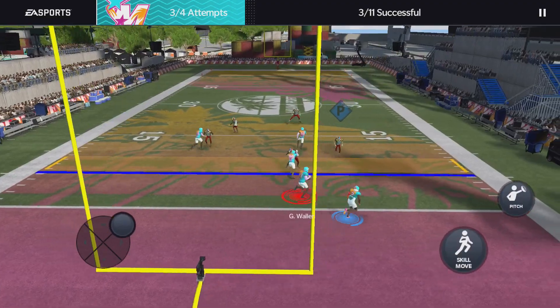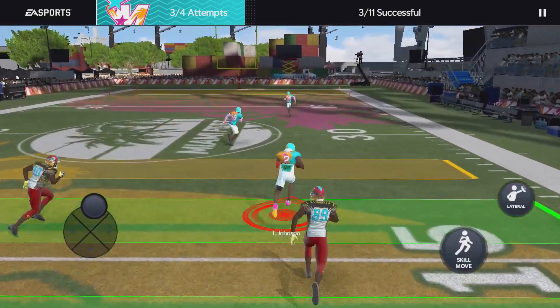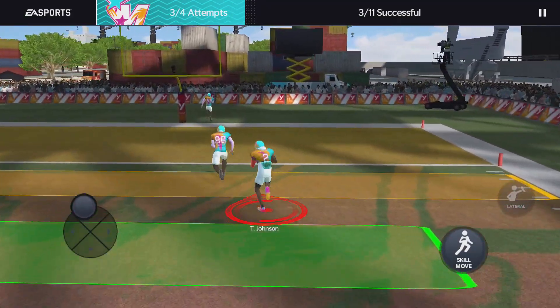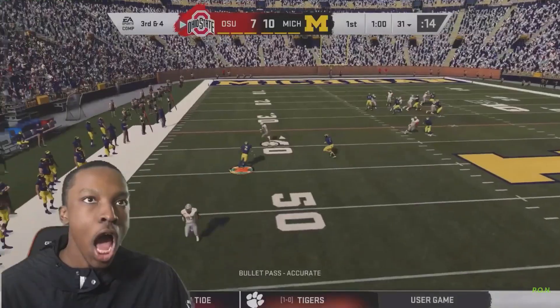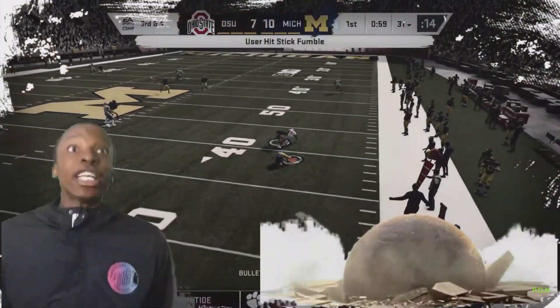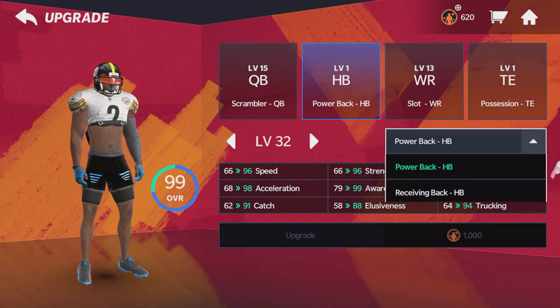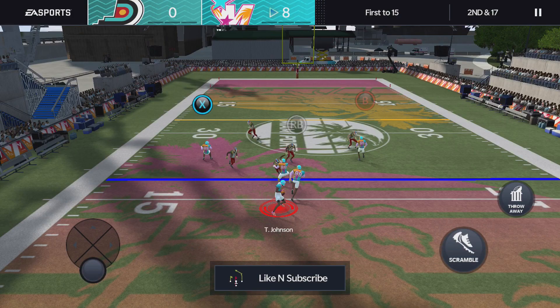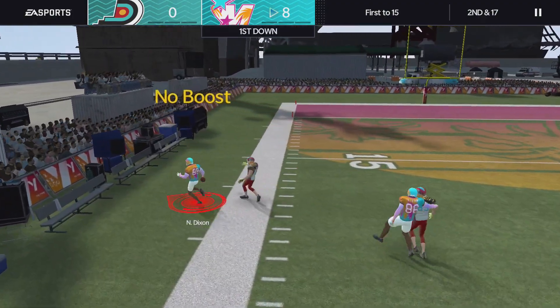If you're a receiving running back and you got the ball coming up the middle and I have Toby Johnson at safety, I am going to hit stick. 80 trucking — I just feel like it's not enough strength there. He has 90 strength compared to 90 strength. The only reason I'd pick a receiving running back is if you want to be like a Dalvin Cook.